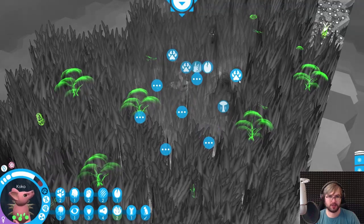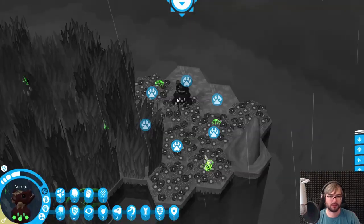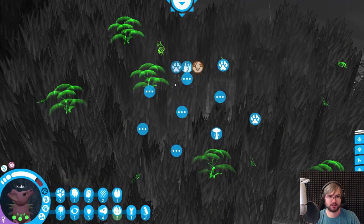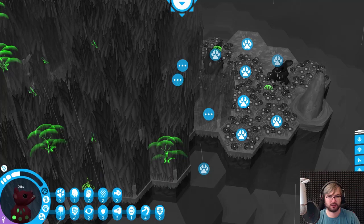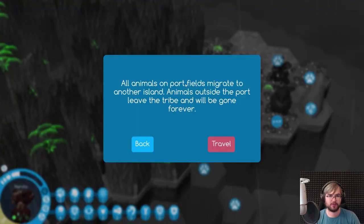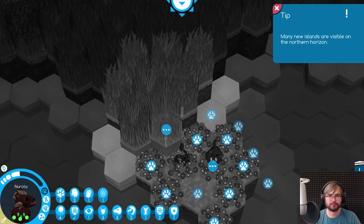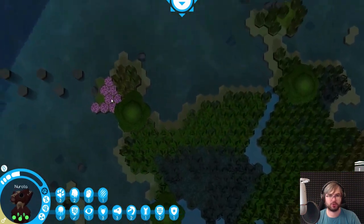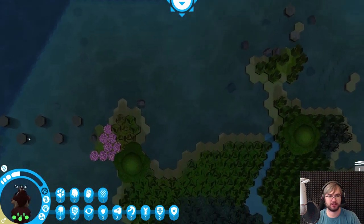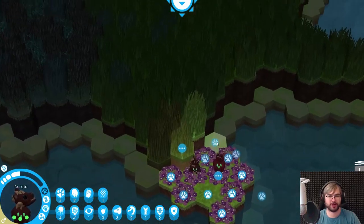If you're on that field you will migrate to the next map, otherwise you'll just stay there - I got it. Many new islands are visible on the northern horizon - that is actually huge. There's the exit, and there's actually more than one exit. There are three different ones - there are branching paths now!